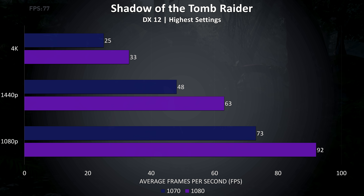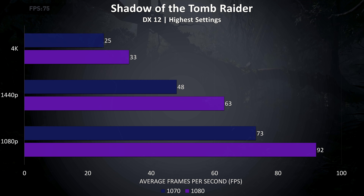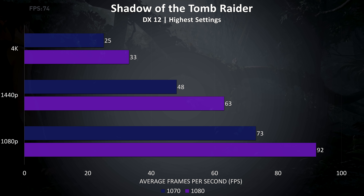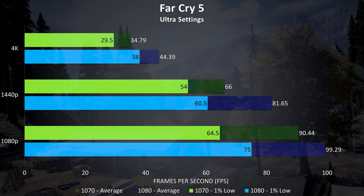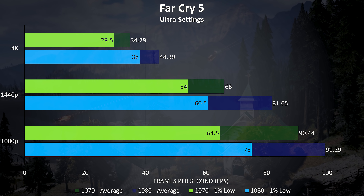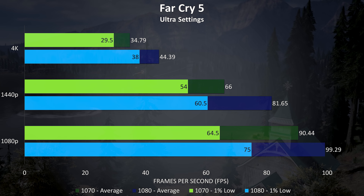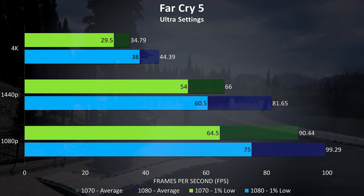Shadow of the Tomb Raider was also tested with the built-in benchmark, and some nice improvements are seen here with the 1080. This game saw the largest percentage improvement at 1440p and 4K out of all games tested. At 1080p the GTX 1080 was getting 26% better average frame rates than the GTX 1070, 31% better at 1440p, and 32% better at 4K.